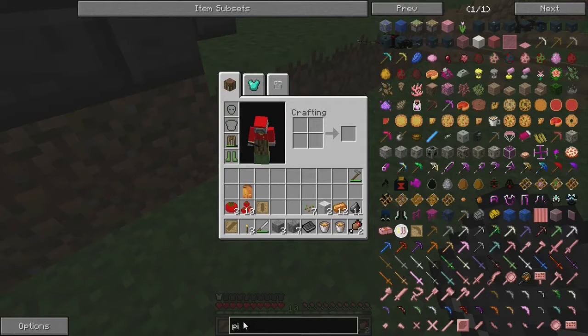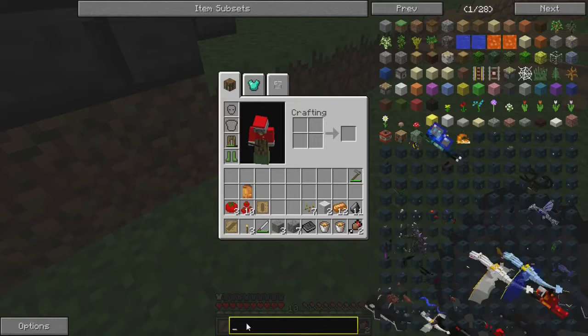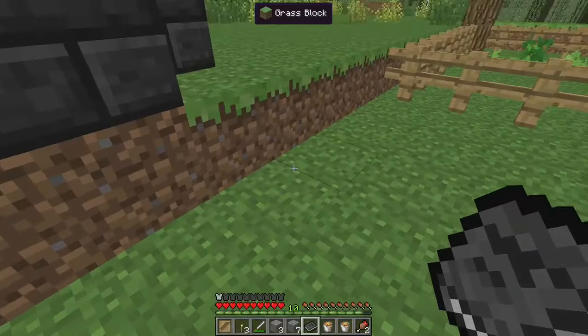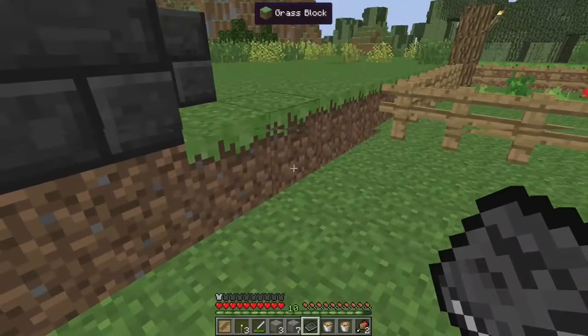Hopefully it's not that hard to make. Probably is, but... casting table. Okay, it's not that hard. Do I have any — no, that's wool.